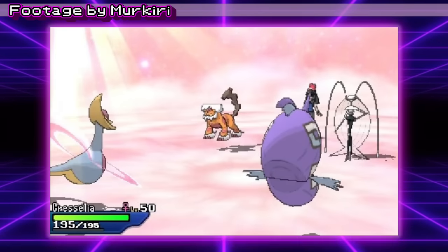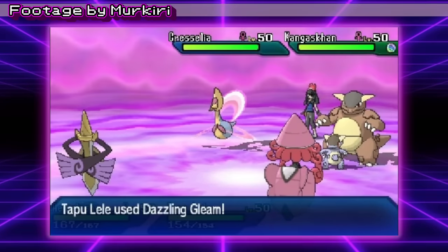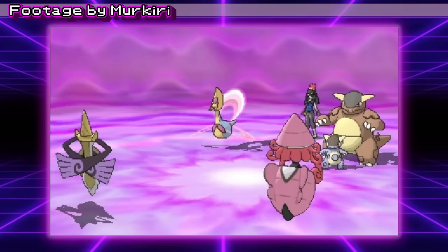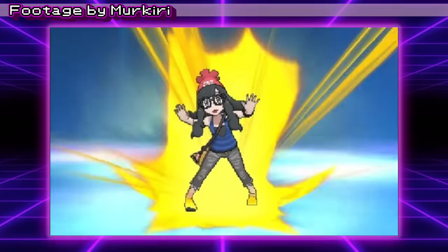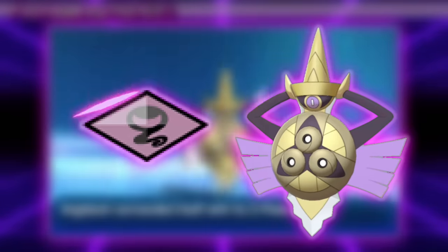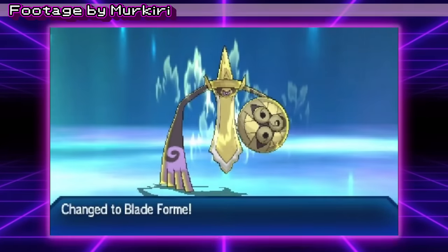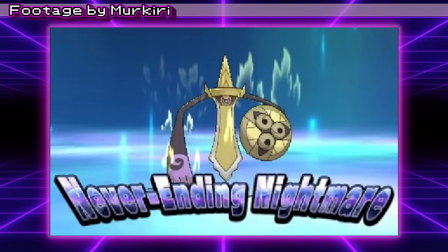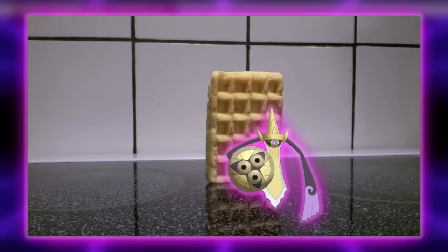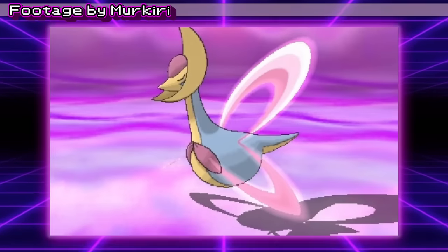All the Aegislash player needs to do is alternate attacks with King's Shields, but it's super predictable, so mind games like double-attacking should be thrown in for maximum value. Status moves like Swords Dance don't change it into its offensive stance, so Aegislash players can set up while in defensive form and click moves like Shadow Sneak to get a powerful priority attack against weakened targets. In Generation 8, Dynamax turned King's Shield into Max Guard, so it couldn't maintain its playstyle while Dynamaxed and was always a glass cannon. But Aegislash was still a threat in nearly every format it was allowed in because of its incredible burst damage and utility.